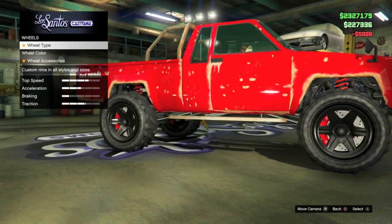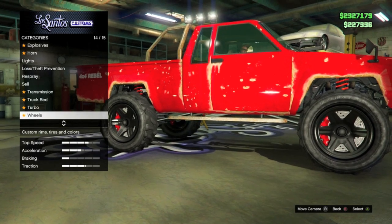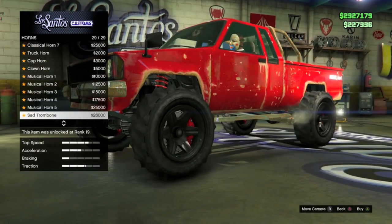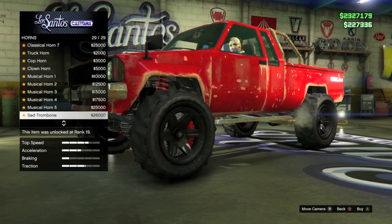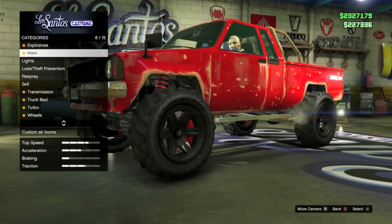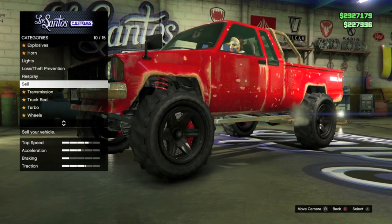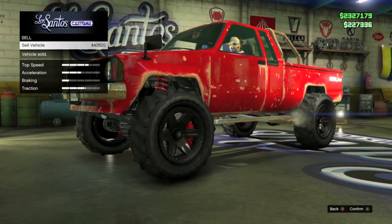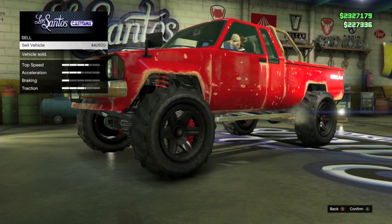Now although you are spending money on the vehicle, you'll definitely be making it back, so go ahead and back all the way out of the wheel option and scroll all the way up to the horns. From here, go ahead and put on the sad trombone horn onto the vehicle for $26,000. Now guys, as soon as you go ahead and put this on your vehicle, you'll notice that the money will not actually get taken out of your account as the game has now glitched out. From here, simply go up to the sell vehicle option, and you guys can now sell your Karen Rebel for $42,000.